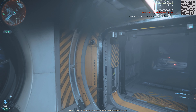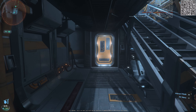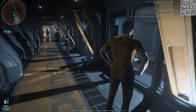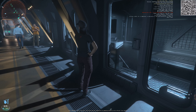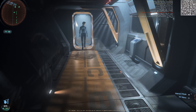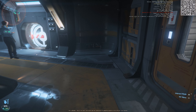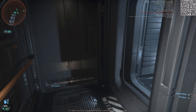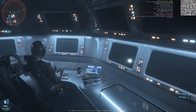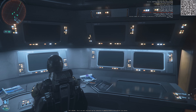More engineering things. Bridge and brig — let's check out the brig. So if you're doing bad things on board the ship, this is where you end up. Quite a few cells in here. That's the security room for monitoring the prisoners. Can we enter there? We can! This looks awesome. Imagine being a security officer just looking at the prisoners on the cameras — this is going to be awesome. I really like this.